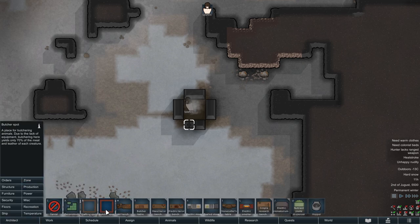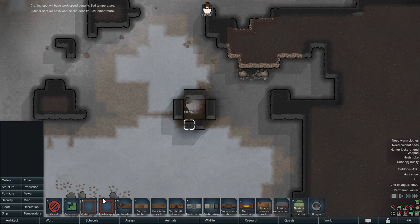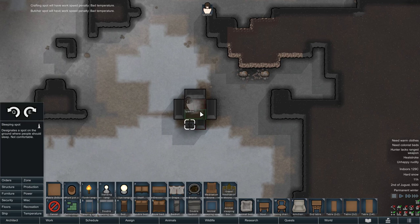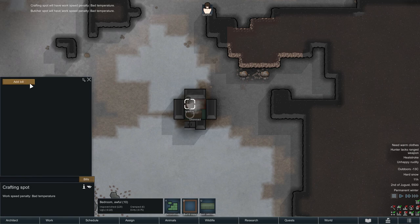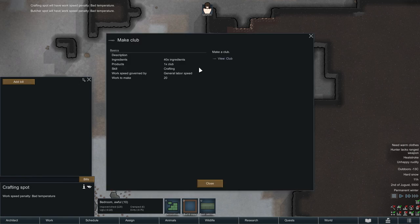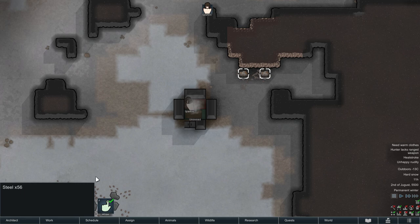Now place a butcher spot and a sleeping spot. Note: you should replace the sleeping spot with a bed right after you get your first food. Since I stream with all research deleted, I don't start with beds researched — so don't forget that step. You can't make a butcher table yet since even if you make it out of steel, you'll still need 20 wood. The butcher spot won't give as many materials but it's better than nothing. Next, craft a club out of 40 steel. You could fist-fight the rabbits, but a weapon is nice to have since Randy could give you an infection right after a rabbit bites your ankle.